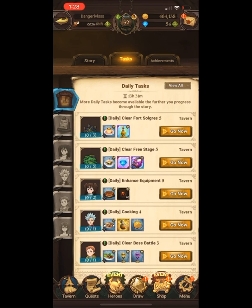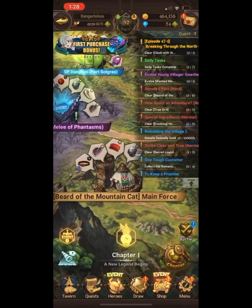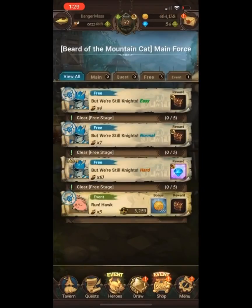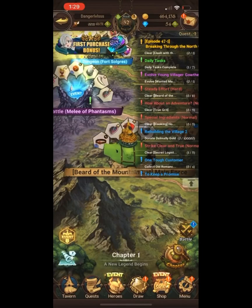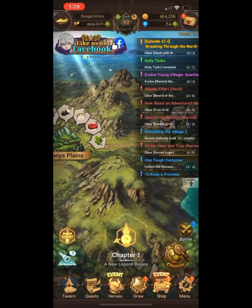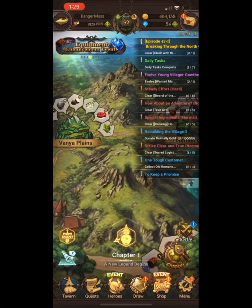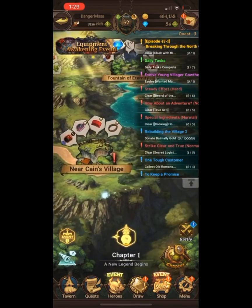Free stages are quests that show up labeled 'clear free stage' in the map. You get gems from every single map within each chapter — roughly three, then six, then nine, with the last two dropping six each. So you're looking at about 18 to 21 gems per chapter, plus the Hawk rewards, putting you around 26 to 28 gems naturally.